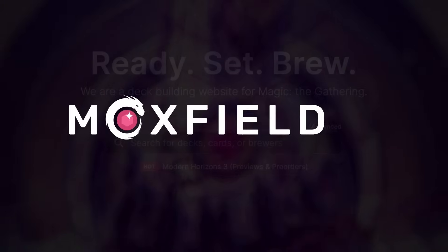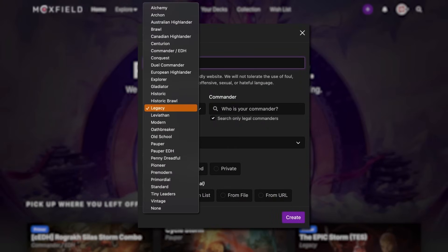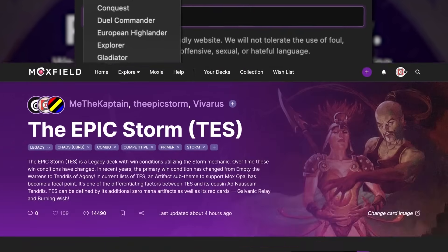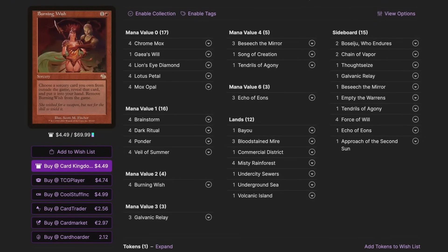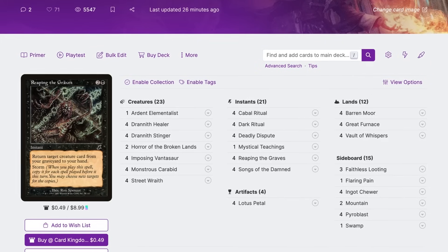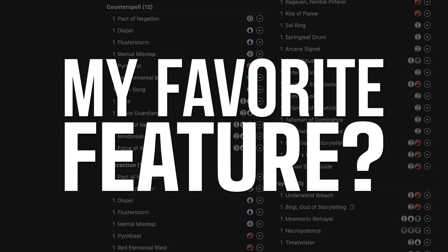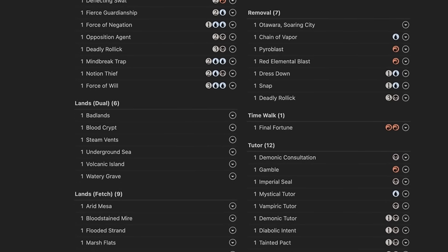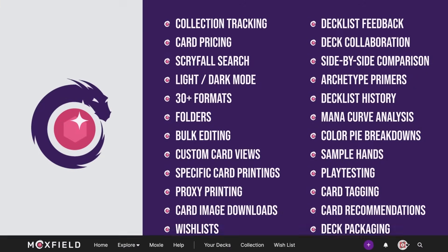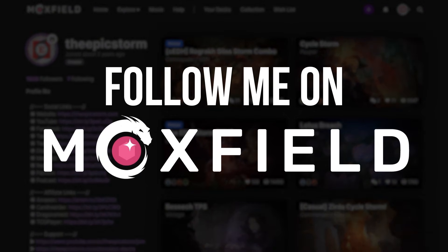Moxfield.com is the easiest way to build a Magic deck online. They support over 30 formats including Legacy and many other eternal formats. There are many options to view decks the way you want — text view, individual cards, mana value, and card price. There's also light mode and dark mode. My personal favorite feature is card tags, so you can sort cards by function. Moxfield also supports collection tracking, Scryfall search, deckless feedback, and much more. Follow me on Moxfield.com to stay updated on all of my decks.